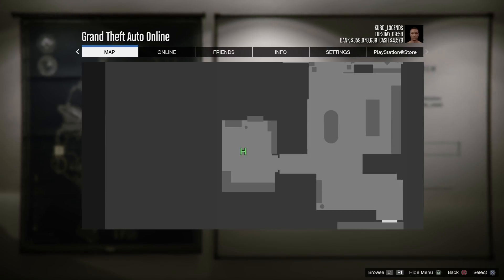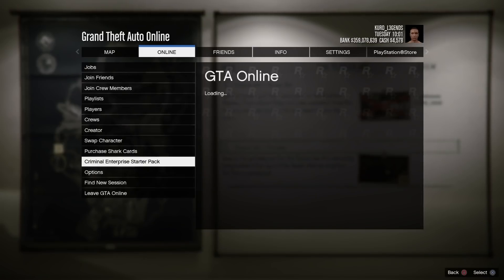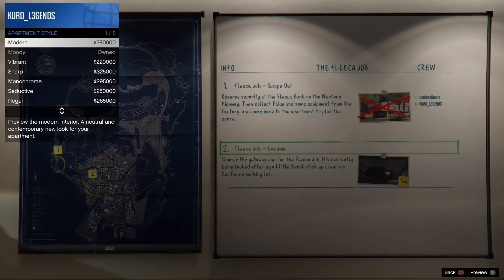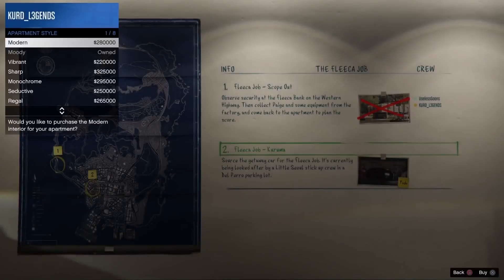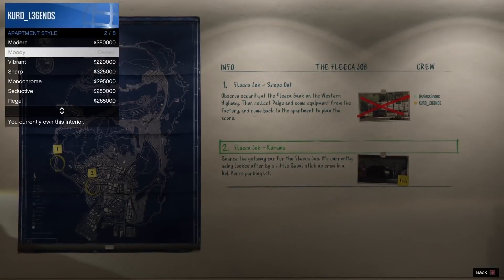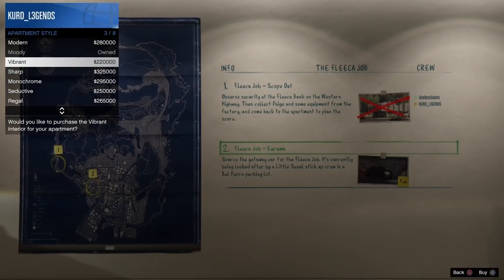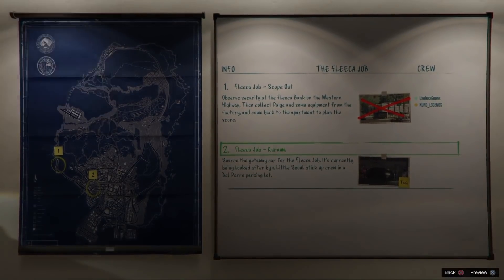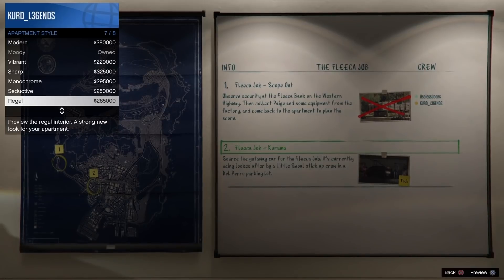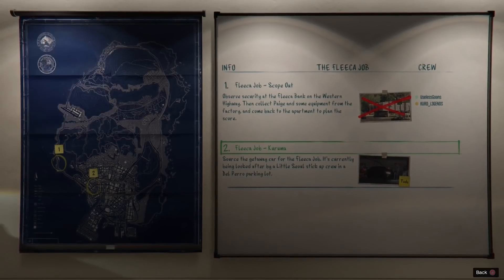After this, go to online and just select criminal enterprise starter pack, then back out of that and back out of your pause menu. From right here, pull out your interaction menu, select apartment style, and select modern. Once you select modern, you're gonna get a black screen. Wait for the black bars to reappear and select moody. Wait for the black screen, wait for the black bars to reappear, then keep going down the list — select vibrate, wait for the black screen, wait for the black bars to reappear, and keep selecting all the options until you stop getting black screens.